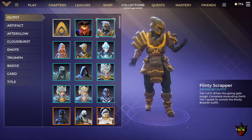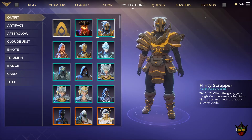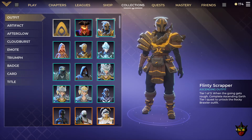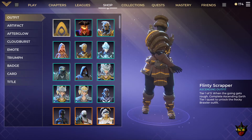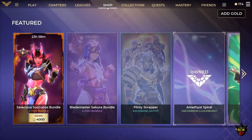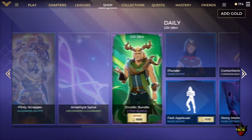We then have the Flinty Scrapper Ascending outfit. This is 1,200 gold and has three tiers — you need to do stone damage to level this one up. We also have the Amethyst Spiral uncommon cloudburst.